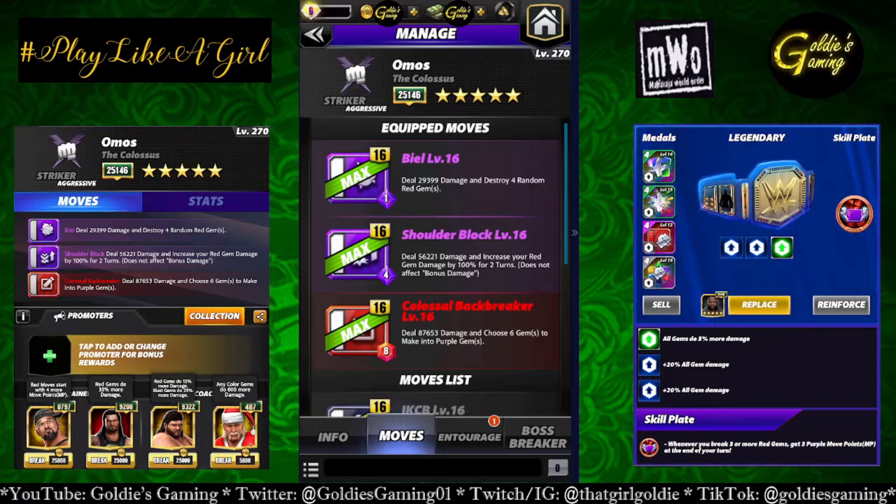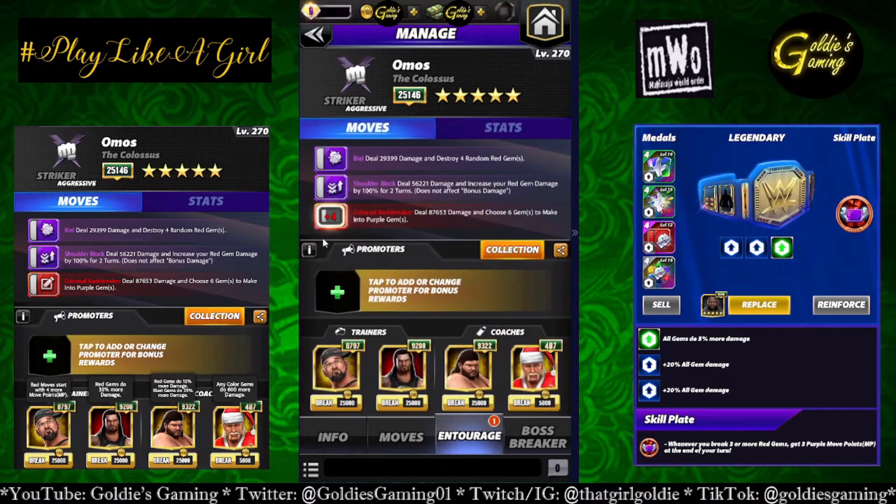The four-star moveset is double purple with red 2. Purple 1 is the Beal, 1 MP, deals 29,399 damage and destroys four random red gems. Purple 2 is the Shoulder Block, 4 MP, deals 56,221 damage and increases red gem damage by 100% for two turns. Red 2 is the Colossal Backbreaker — deals 87,653 damage and chooses six gems to make into purple gems. For entourage I'm going red gem damage focus: Butch for more red MP, Powerhouse Roman for 35% more red gem damage, Typhoon for 15% more, and Hulk Hogan for extra flat damage.